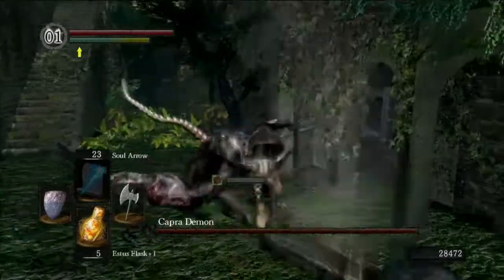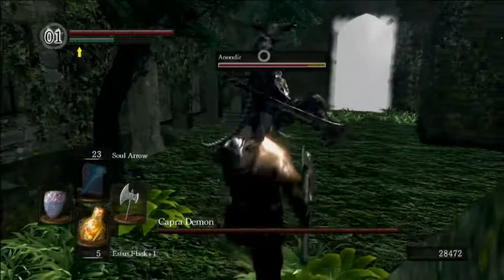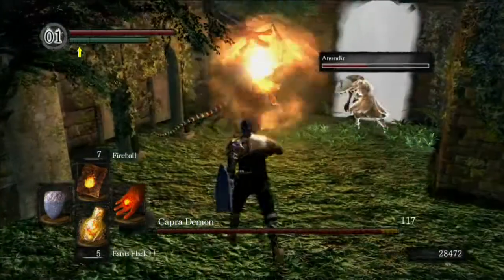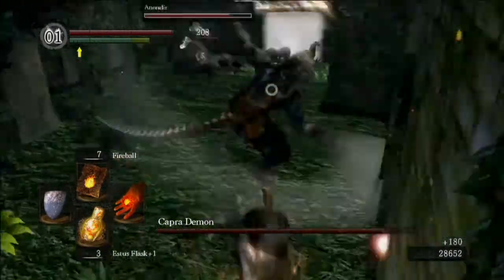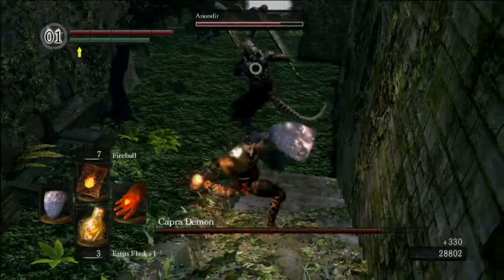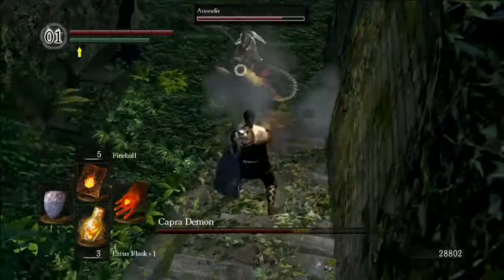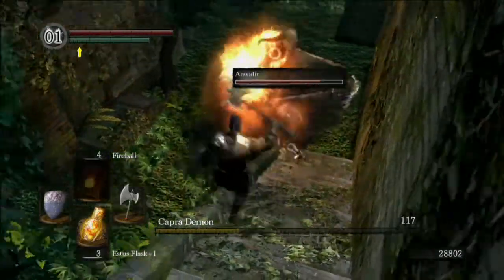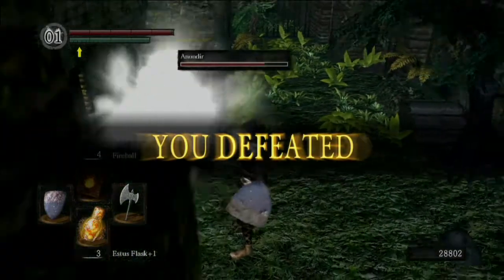Right, here he is — dodge, run, swing! Will, have you got a dog? Will's got a dog. Give him a quick heal — he's getting a bit battered. Nice little ninja dodge there. Throw, throw, throw — come on Will, give him a swing! And he's dead. Boom. That's him killed.